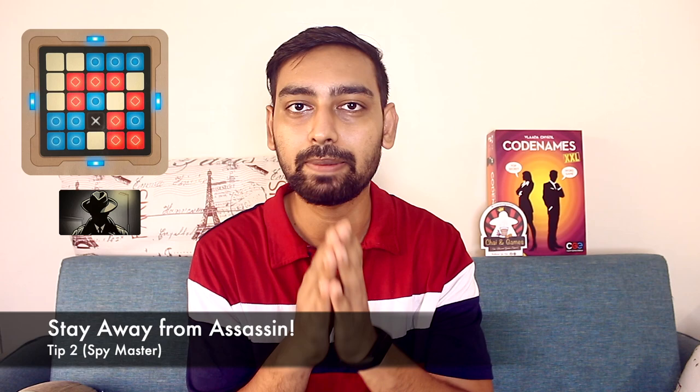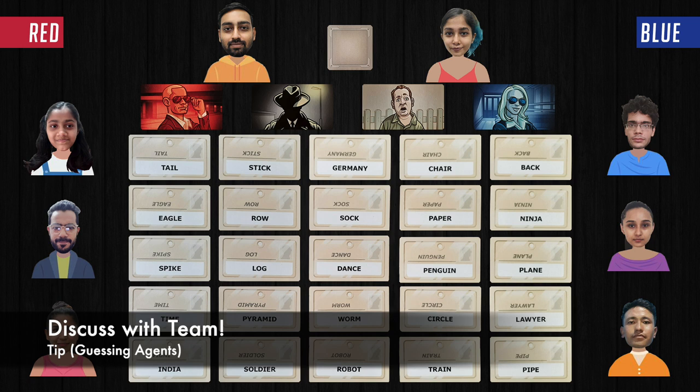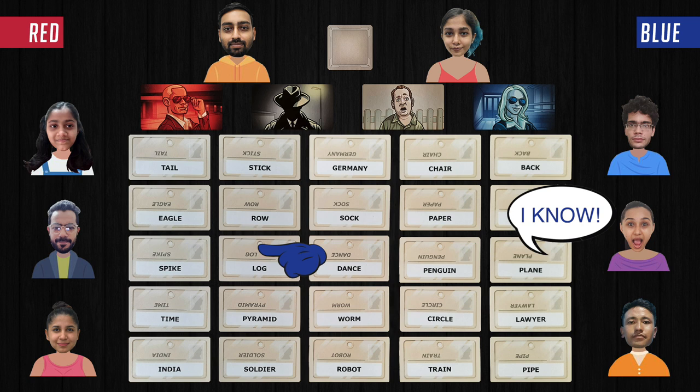Now here are some tips to help you play better. Spymasters, try to link as many words as possible in one clue — this takes more brain power but it is worth it. Be aware of the black square on the key card — that is the assassin word, which is dangerous. Make sure your clue never leads your team members toward that word. When thinking of a clue, keep in mind not just your own words but also the other words on the board — if your clue relates to the other team's words, your team might guess those instead and give away free points. When the Spymaster gives a clue, team members should discuss carefully before committing to an answer, as touching a card impulsively can accidentally benefit the other team.